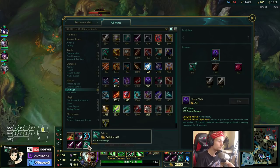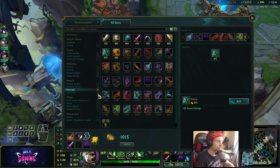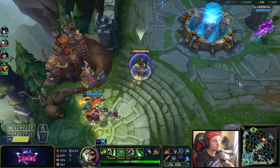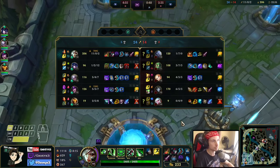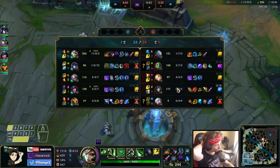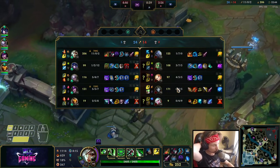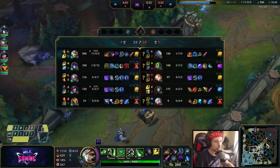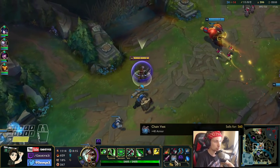We have the Edge of the Night, and now the next item we will buy is a Guardian's Angel. The Guardian's Angel is very nice this game because they have a Garen who does a ton of damage. The sooner we get the Guardian's Angel the better - as soon as we get it we can just engage and they will have to burn through my Guardian's Angel first.